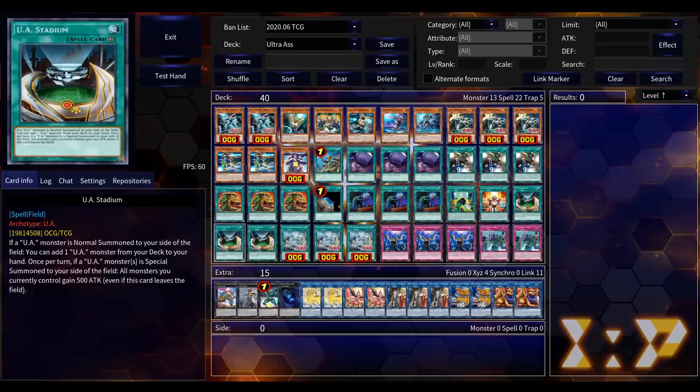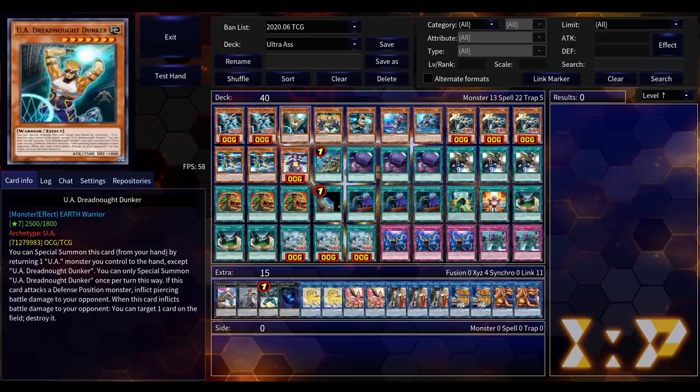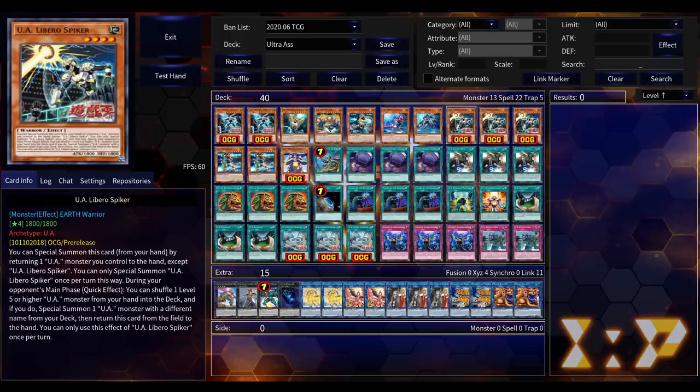But if your opponent MST'd your field spell it all kind of falls apart, which is why we got all the cool new stuff. The first new card added was UA Libero Spiker — another Level 4 monster. Thank god we have something else we can normal summon. This could have been a Level 4 vanilla reptile monster, but they were kind enough to make it a high-attack 1800 ATK Warrior Level 4. It fits in the deck.